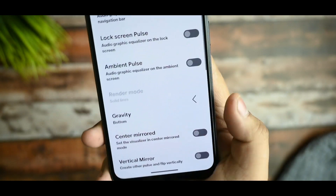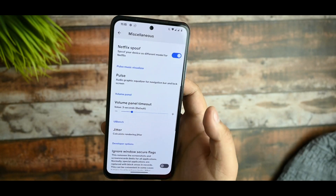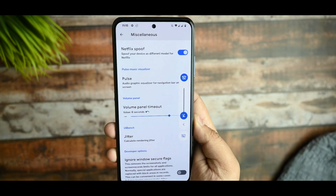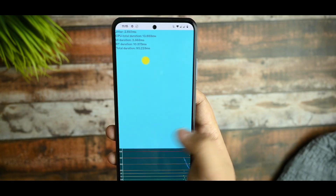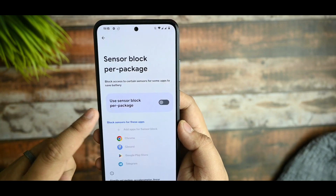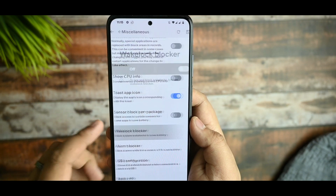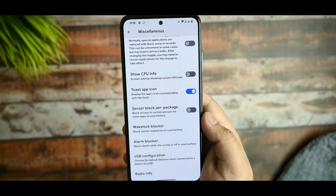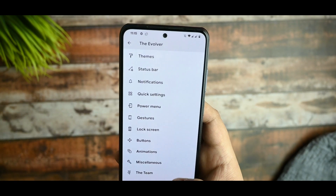You can arrange the pulse according to your settings, select the volume panel, and set the timeout — for example, selecting 8 seconds means it will stay visible for 8 seconds then get dismissed. There's also a sensor block option you can use, like a wave blocker, but if you don't know what these settings do, don't touch them.